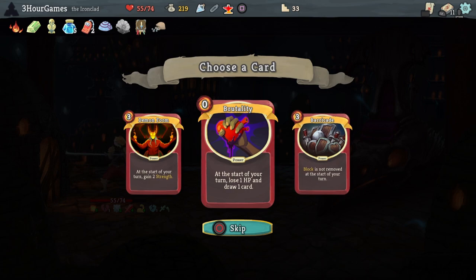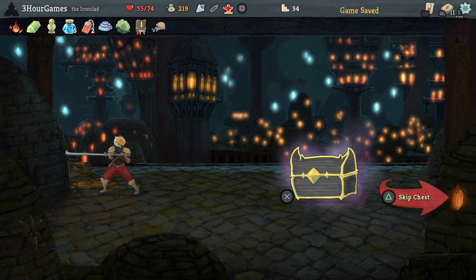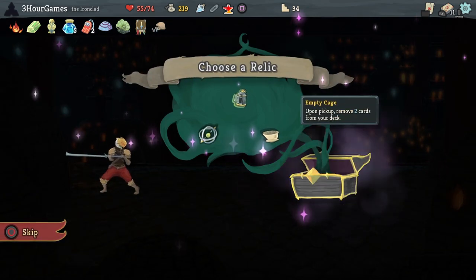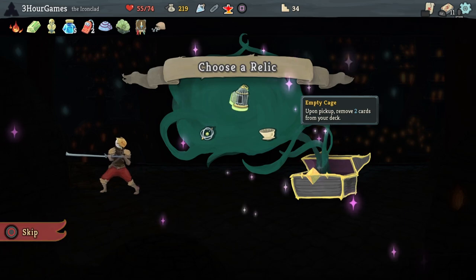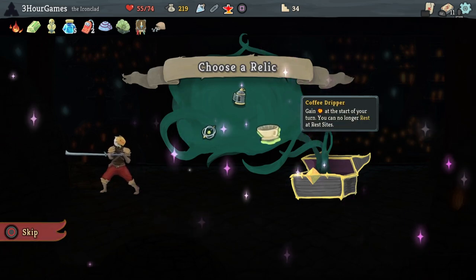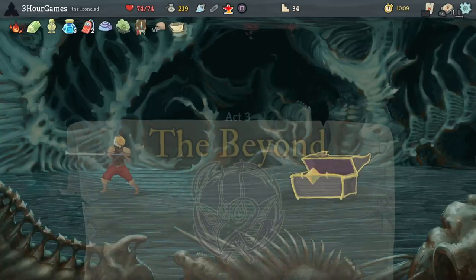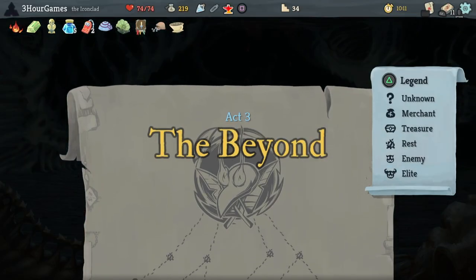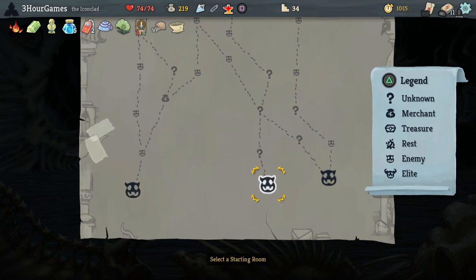Demon Form is tempting but it just takes too long to ramp up our strength and it's really not going to help much unless we draw it on turn one. However, this boss reward choice was probably the hardest choice of the entire run. Having Empty Cage would have really helped to slim down our deck even more, but ultimately Coffee Dripper hitting Whirlwind for another 8 damage every time wins out in the end.